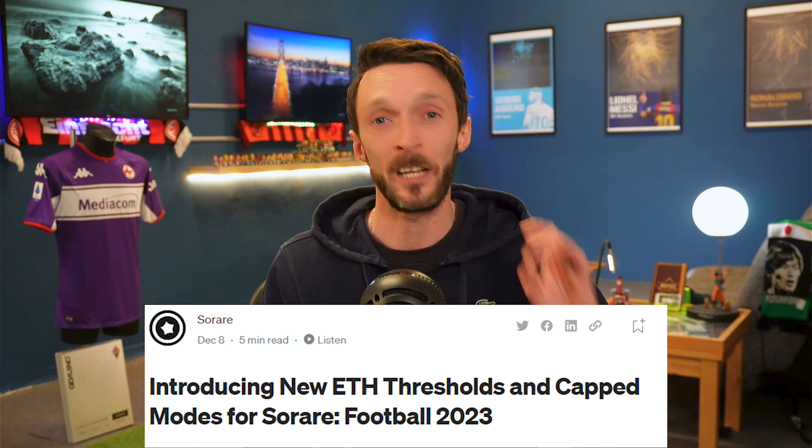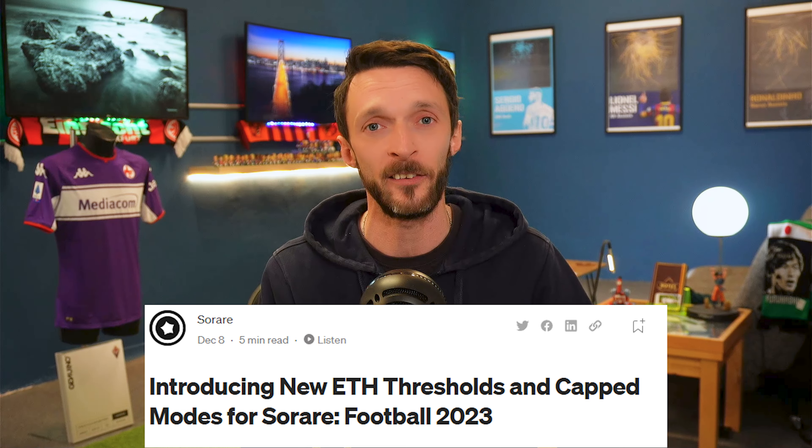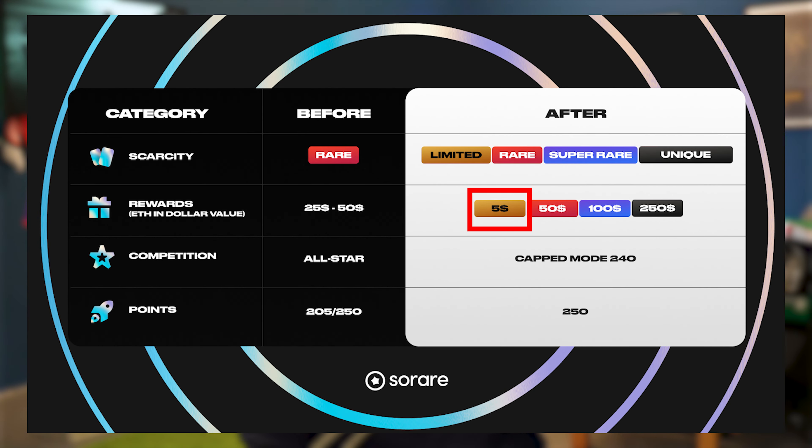Since I recorded the first part of this video, SoRare have announced the new format for thresholds for the remainder of the 2022-23 season, and I've got to say my socks were blown straight off my feet. A lot of people speculated and were quietly worried that thresholds were going to be removed from the game. Before, they were only available in the rare division and paid out $25 or $50 of Ethereum depending on how high you scored. But not only is that staying, it's been improved upon and moved into a division called Capped Mode 240. The most amazing thing about this division is it's cross-scarcity, available for players on all budgets. If you're buying limited cards in this division, you can earn a threshold of $5 every game week.